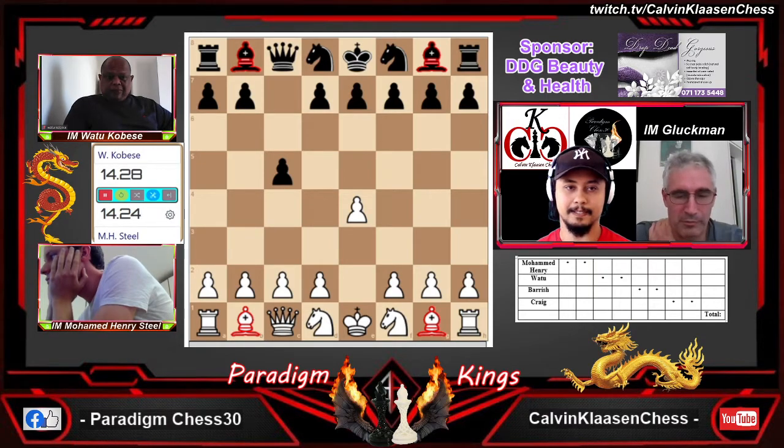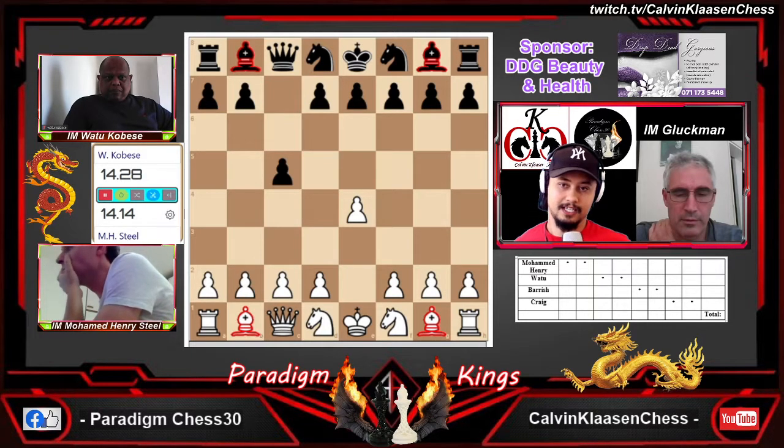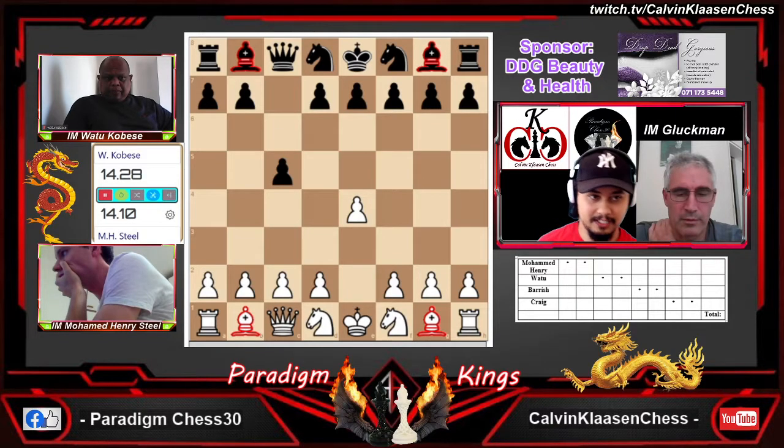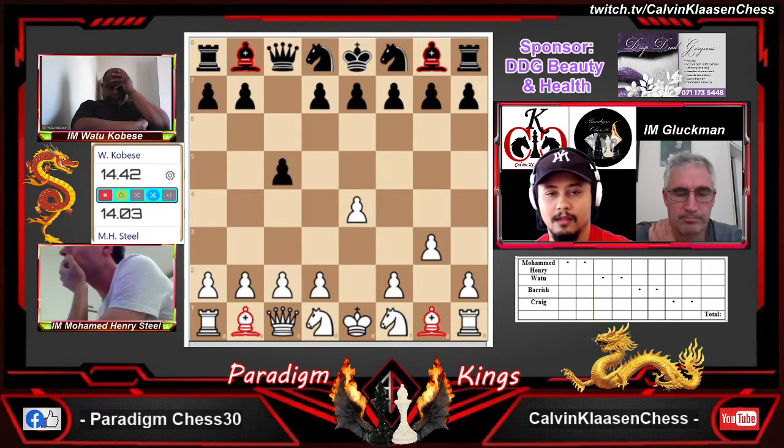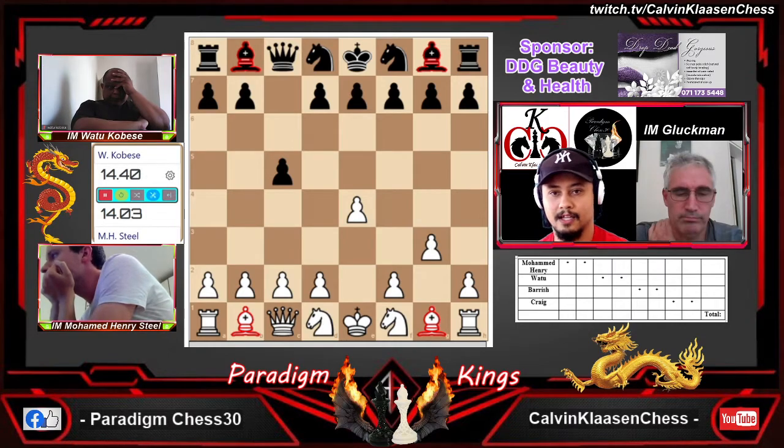Black must cater for this either by playing c6 and g6 when you play e5, or in this case Watu has responded with c5, so he's probably going to put his pawn on e6. I'm never sure about whether the knight on d1 should go to c3 or e3, because e3 also has the disadvantage of getting in the way of your queen developing.